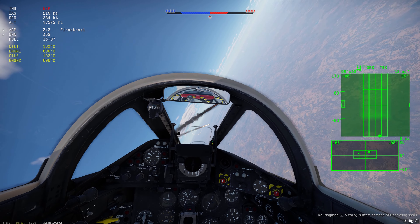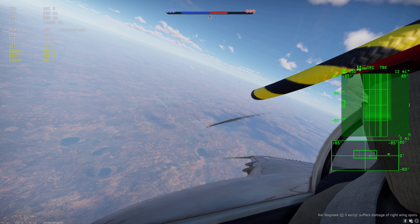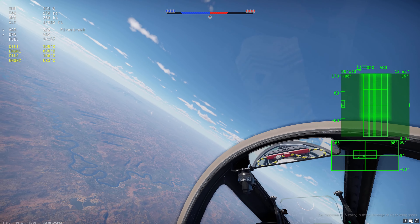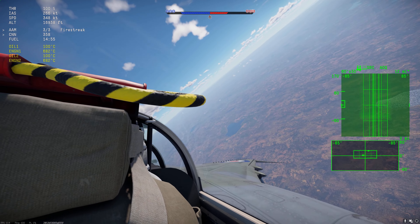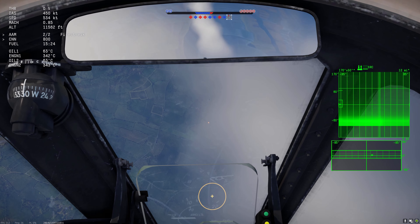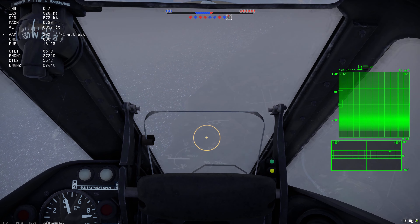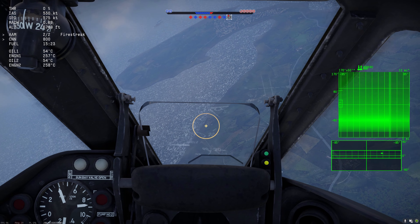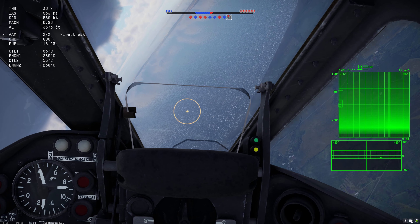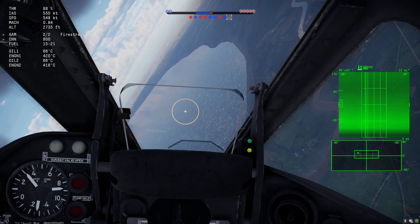I do momentarily pull too hard and wing stall - that flick over was not intentional - but I'm still holding enough energy to continue climbing up with him. I'm now basically at stall speeds, but so is he, and I have better nose authority with the old Javelin flight model. I perform better at low speed because I'm basically just a giant wing. With this flight model I can choose how much nose authority to apply to choose whether to bleed or maintain speed. This is post-patch now, and we're going to highlight how the nose authority is terrible at all speeds.